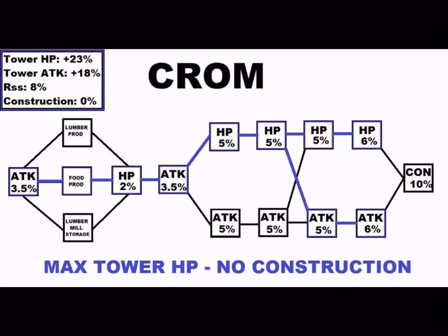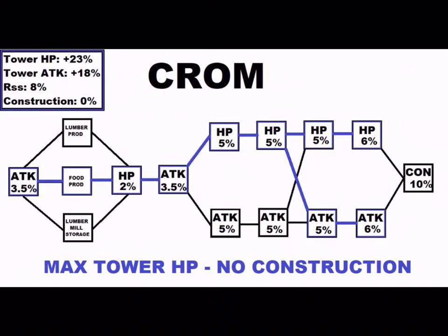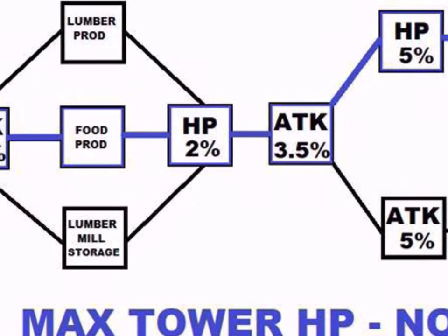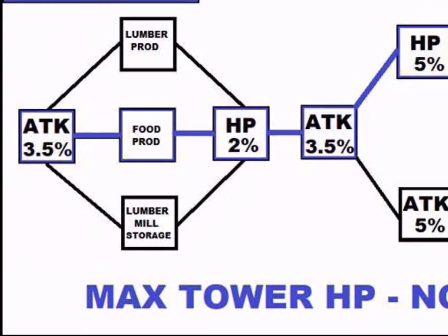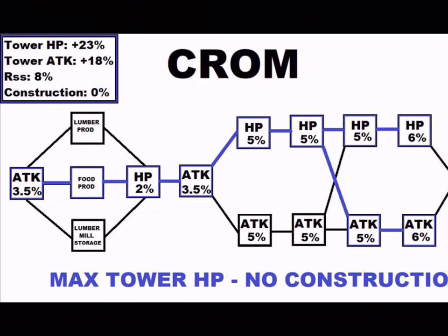This guy is actually the best Defense Rider in the game. This is the actual layout of his skill tree, and I would definitely screenshot some of these to send to your teams. Now, remember, when going for Riders, you cannot finish his entire skill tree — you have limited skill points. In this case, for Chrom, you have 190. Each of these boxes requires a certain amount of skill points. If you notice the little blue lines, that is the path they suggest to follow. My personal suggestion: max Tower HP, obviously you want Tower HP, and no construction.